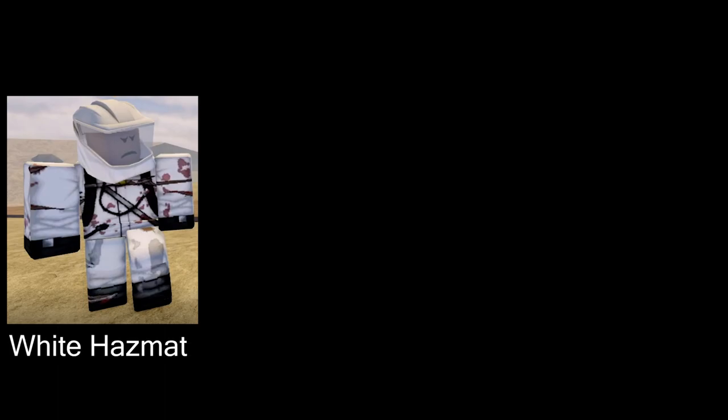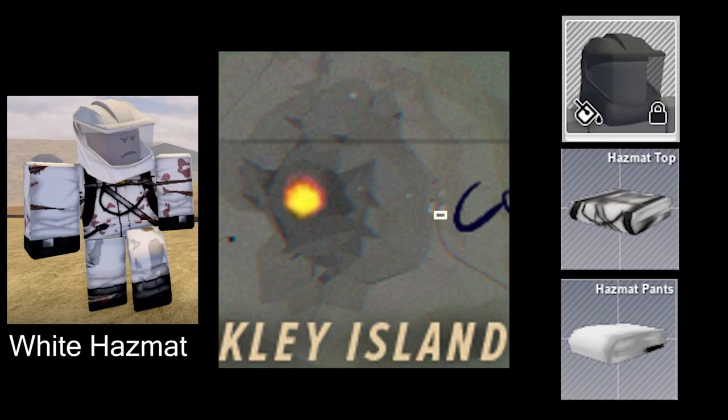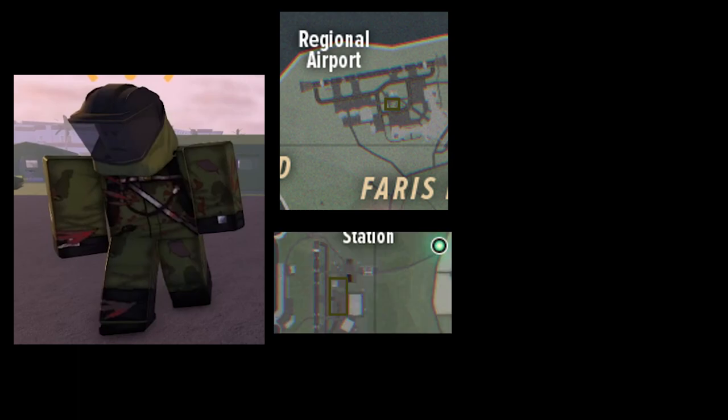Next we have the white hazmat, which spawns literally right here and drops the clothing or a white survey backpack. Now we have the olive hazmat, which I've only found spawning at regional tents or just outside the large hangar in Nass. They drop their clothing and the olive survey backpack.